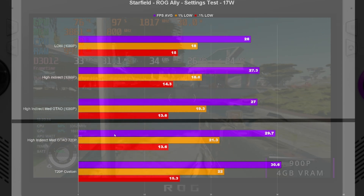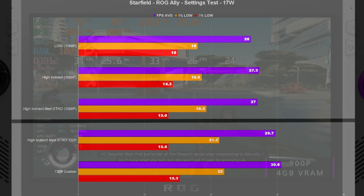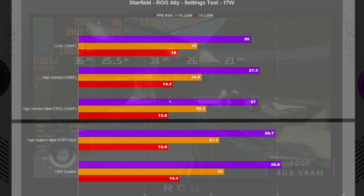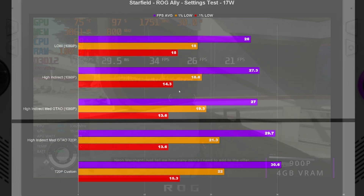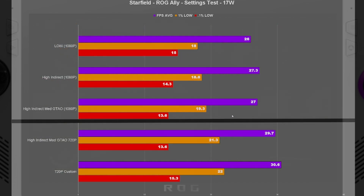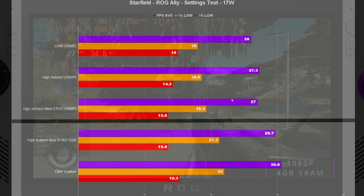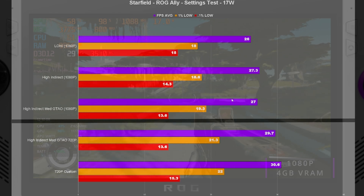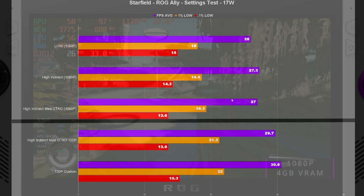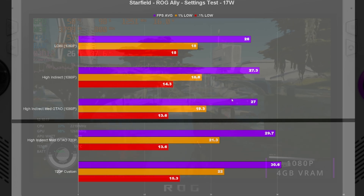These were all three-run averages, so every group of bars for every slide was a group of three runs — twelve runs total — and then another three on top of the 720p custom. Going to high indirect and medium GTAO, we're getting pretty much the same FPS averages, so there's really no impact to the CPU or GPU, because at this point running the New Atlantis benchmark it's a CPU bound scenario.